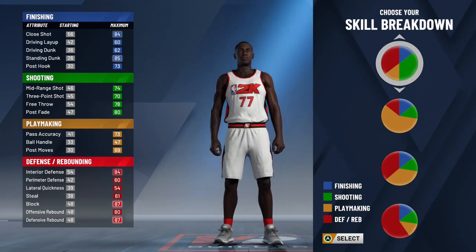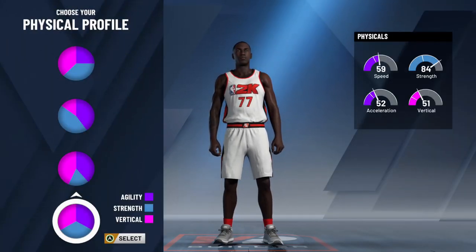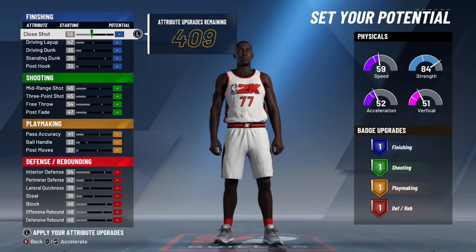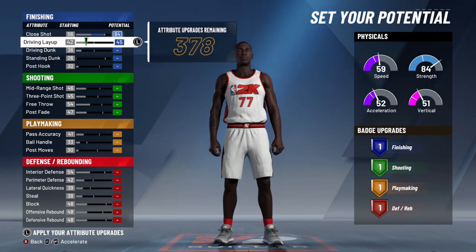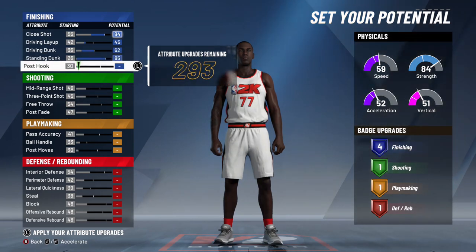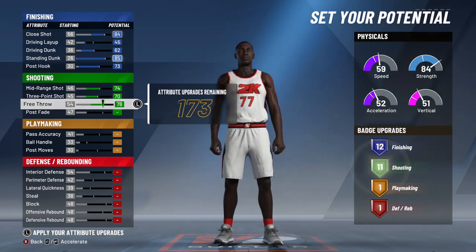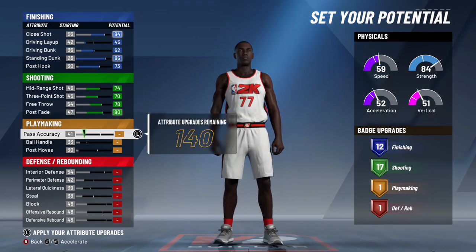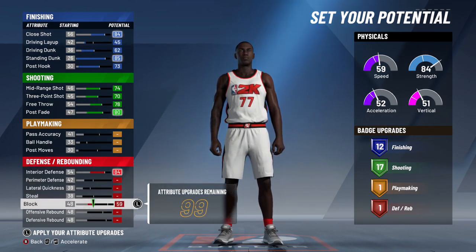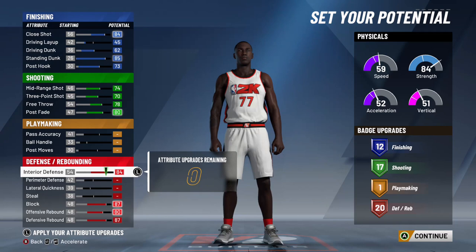The best position for this is going to be center. For your physical profile I opt for the equal parts pie chart, which is the last one. For your point distribution, max your close shot, put your driving layup on 45, and max your driving dunk, standing dunk, and post hook. For shooting, max out all your shooting stats, and don't touch any of your playmaking. For defense, max your interior defense, block, offensive rebound, and defensive rebound — you should end up with a 12, 17, 1, and 20 spread.